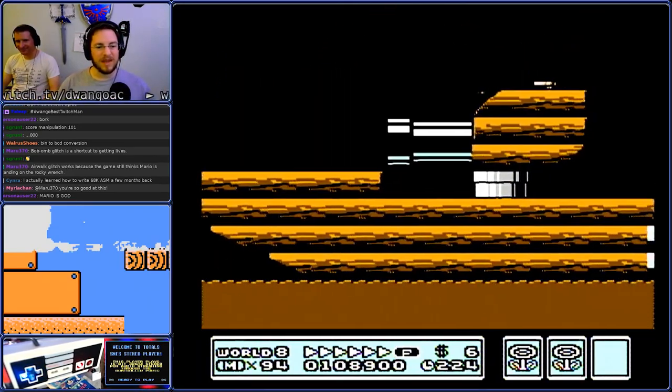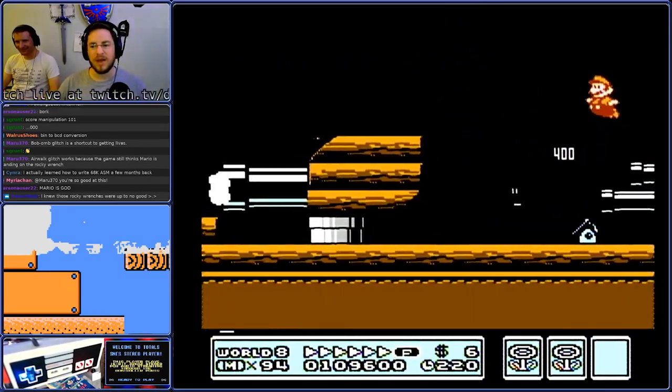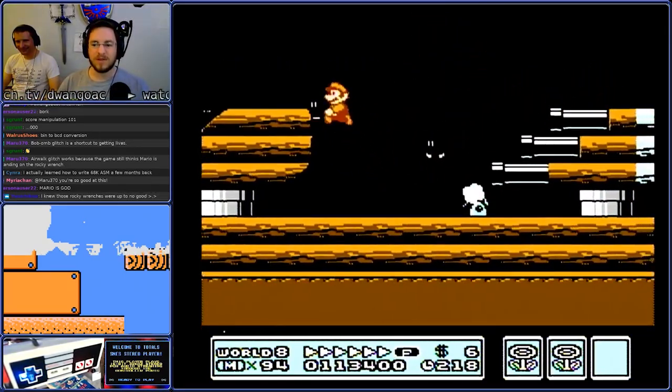Air ArchGlitz works because the game still thinks Mario was standing on the rocky wrench. I assume it lasts as long as the rocky wrench is around, right?